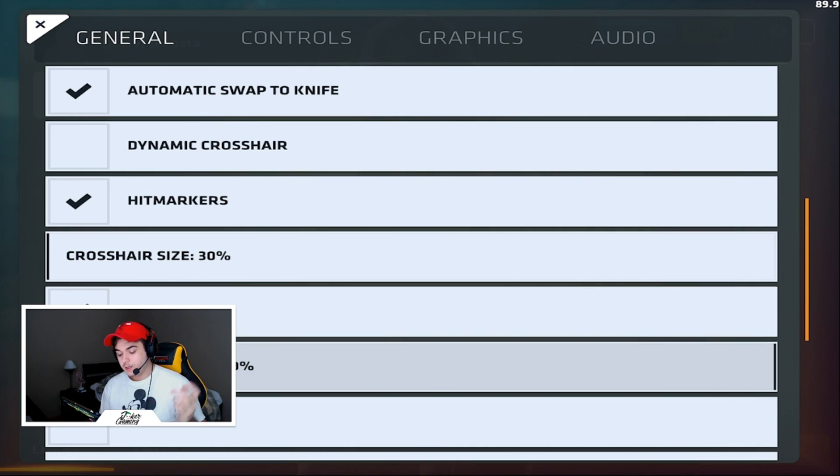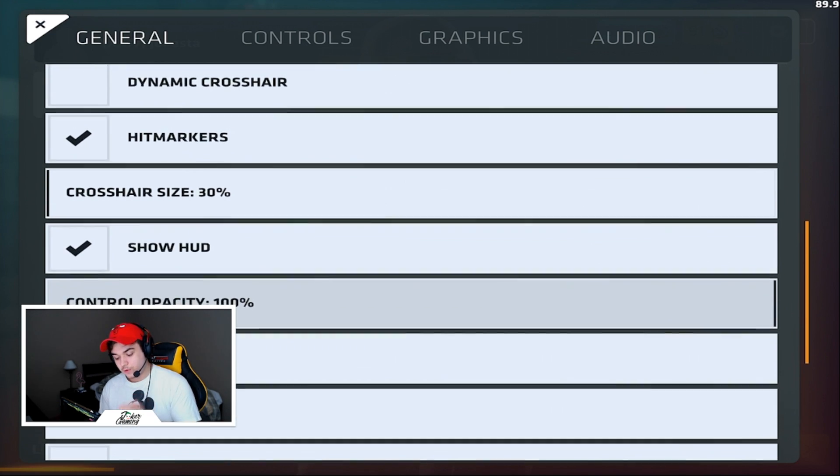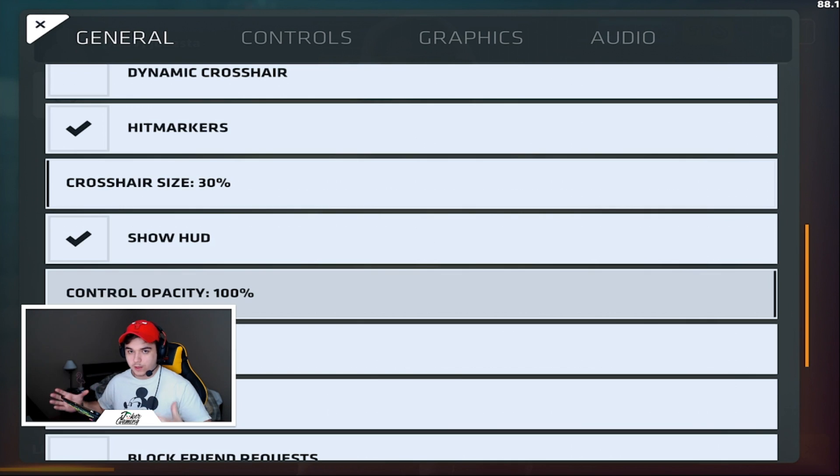A lot of people ask about crosshair size. I keep it as low as possible because I play on a very big device, which helps me see tiny pixels of people's heads. On a smaller device like an Android phone, iPhone X, or older models, it's better to keep the crosshair a little bigger — around 40 to 50. Mess around with it and see what you're comfortable with, since on phones it's much harder to see small pixels.